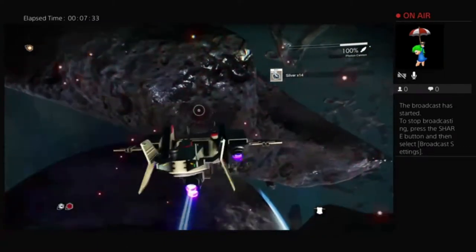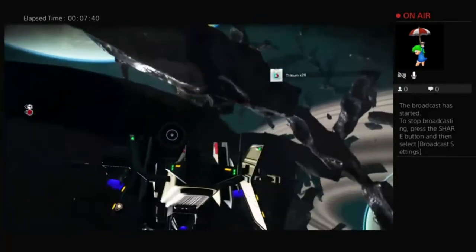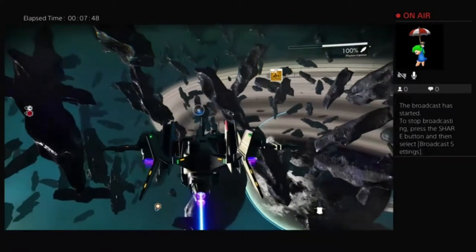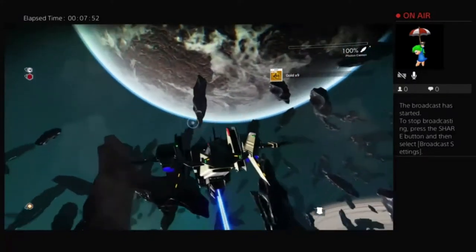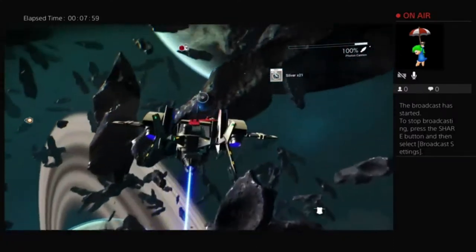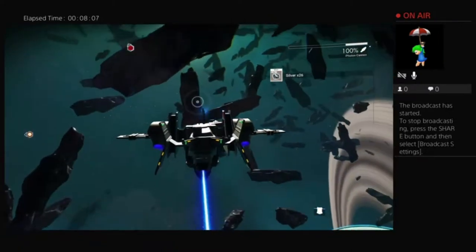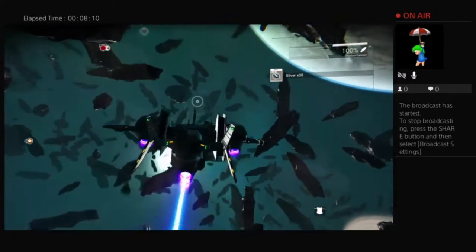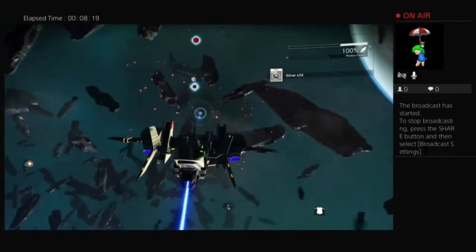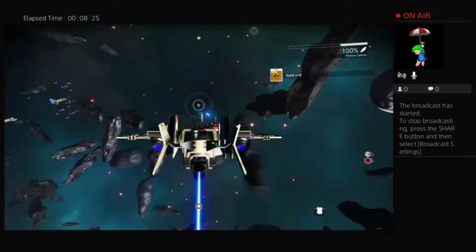We did have a mining laser very briefly, but as you can imagine I died, so we lost it — that's just how this game goes for me. We just blow this stuff up. We'll get some tritium, which is actually necessary for fueling the pulse drive. Being as we haven't managed to find uranium anywhere, I'm guessing we're going to be spending some time flying around these asteroid belts trying to collect the resources we need.